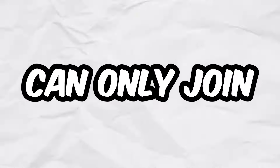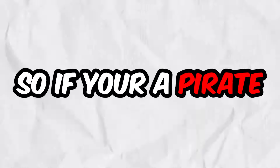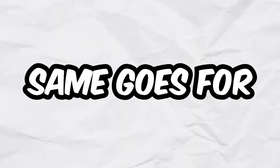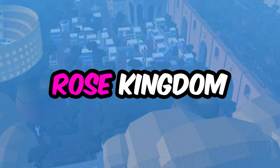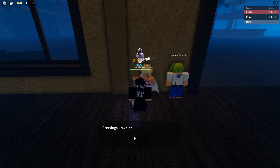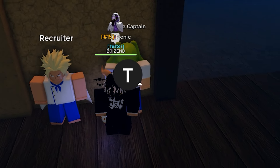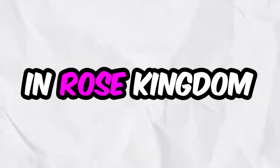There are two types of crews: pirate crews and marine factions. Pirates can only join pirate crews, and marines can only join marine factions. So if you're a pirate and want to join a marine faction, you need to change to marine, and the same goes for pirate. My preferred spot to change is at Rose Kingdom — if you're a pirate, you can go to the recruiter and he will make you a marine, and if you're a marine, you can go to the marine captain and he will make you a pirate. Both are located at the cafe in Rose Kingdom.